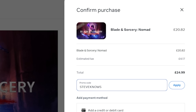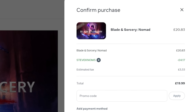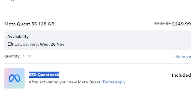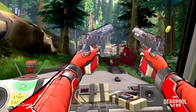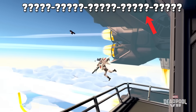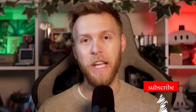You can save 20% on all Quest games on the Meta Store using code SteveKnows. 20% is an awesome discount, there's no catch, just use the code and you can save some money. I've also put a game key for Deadpool in this video, broken up into sections with a few characters missing, to give everyone a chance — a little bit of a treasure hunt if you're interested in winning Deadpool.